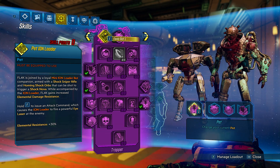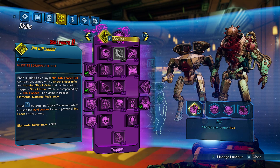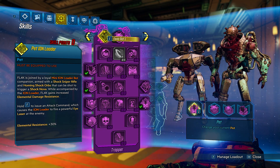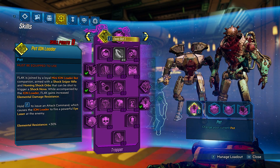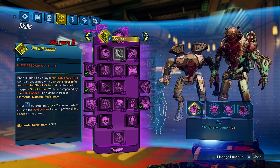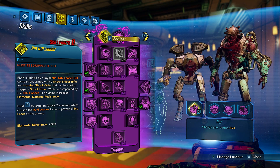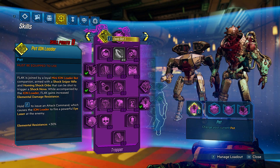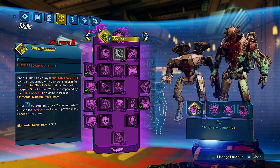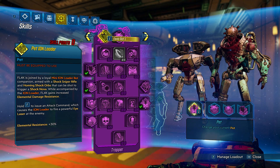We also have the new pet ion loader. The basic one has a sniper rifle that shoots humming shock orbs that can be shot to trigger shock novice, which plays into the transfusion shield - the shield that gives you 100% resistance to shock but heals your shields for all the shock damage you do.